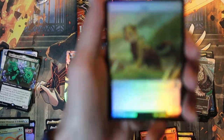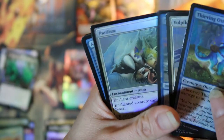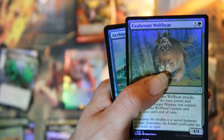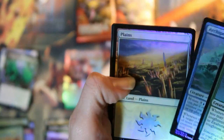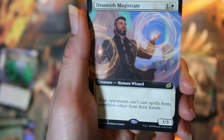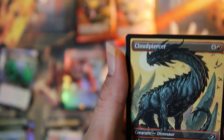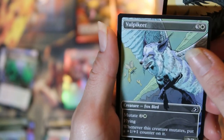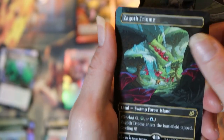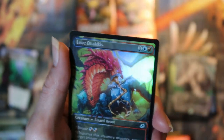Pack six: a foil cat token, some foil commons, foil uncommons, basic land. Our commander card is a Jirena Kudrow mythic. Extended art drannith magistrate. And a foil lava brink venturer. Cloud piercer for our first showcase, a vulpakeet, and a Zagoth triome. Very nice. And a non-foil destroyer perfect life form. Foil Lord Dracus.